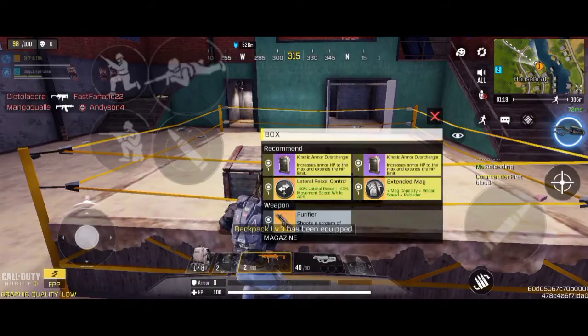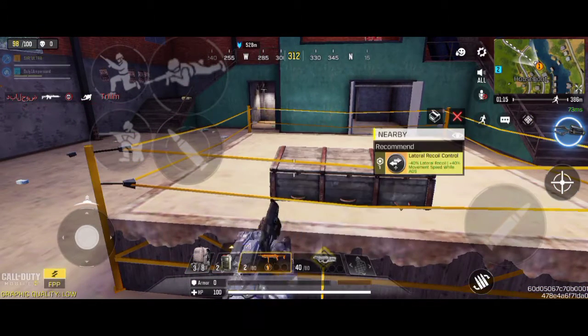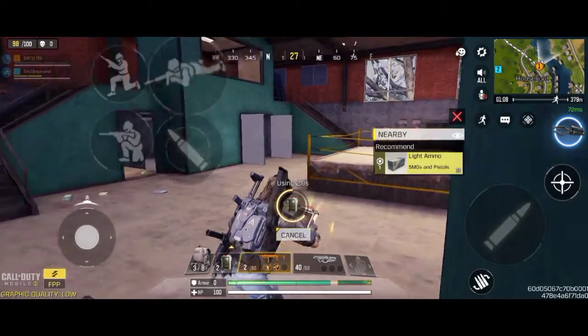I hope you know how to get this tool free kinetic overcharge and a golden extent mag, and also a purifier. In case you don't know yet how to get it, you can always get one at the house boots — they always have this ring there, so you can get it there.